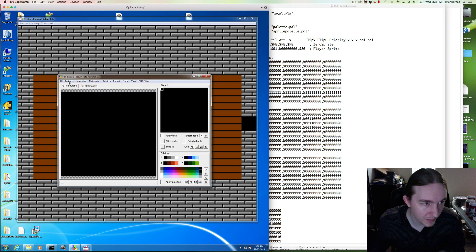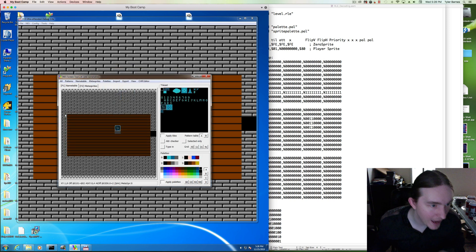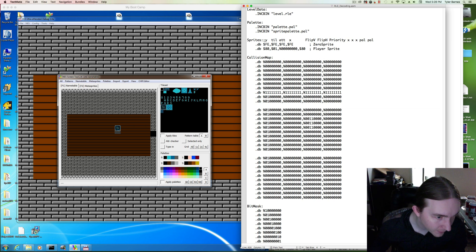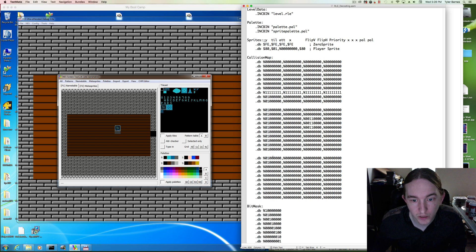Let's load up this pattern and count the tiles. Open name table. We have x1, y8. So this whole line is going to be 1s. The bottom wall starts at row 23. And again, we have an offset of two tiles, and these are collidable.